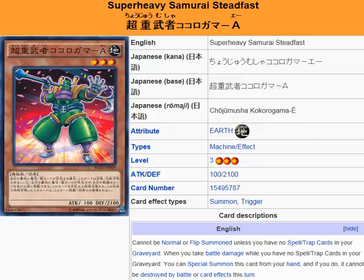So a very steadfast Super Heavy Samurai Monster that can take a pretty good amount of damage. You can special summon it from your hand using its effect. That's 2100 defense for a Level 3 — that's pretty high.